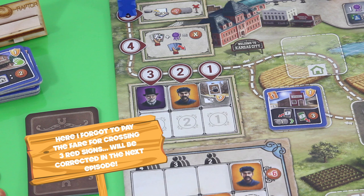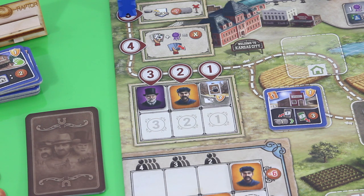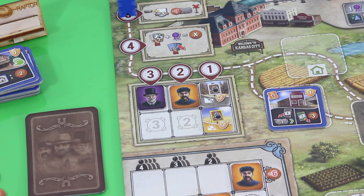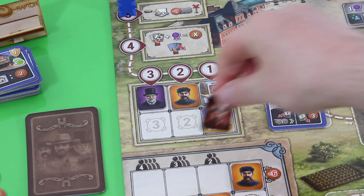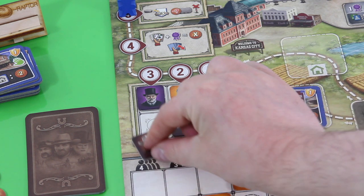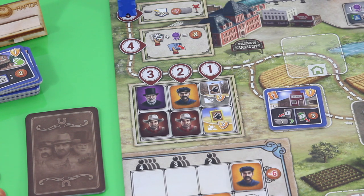Before moving my cowboy back, let's replenish Kansas City. Drawing the one tile - looks like a drought hazard. The two tile is another cowboy. The three tile is yet another cowboy. Cowboys really aren't a problem in this game it seems - I remember playing with my wife and we only had two or three cowboys throughout the whole game. Interesting how different this session is.